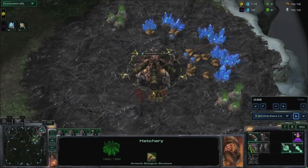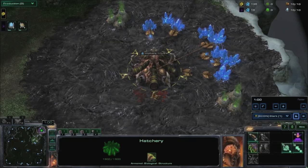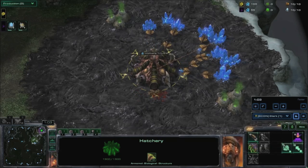You should now be spawning your 10th drone. At 200 minerals, build a spawning pool. Then spawn another drone when you get the resources.